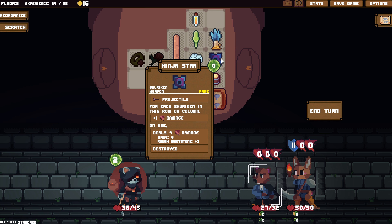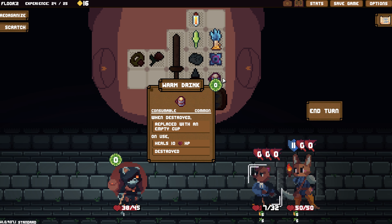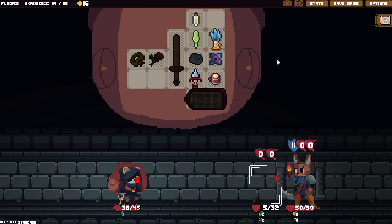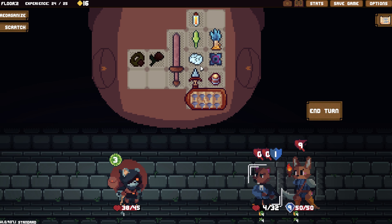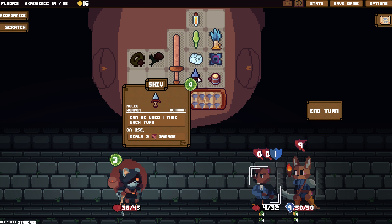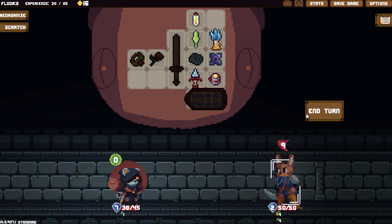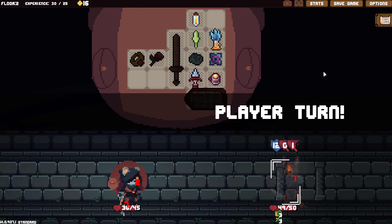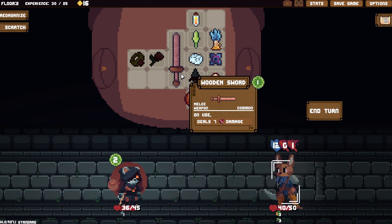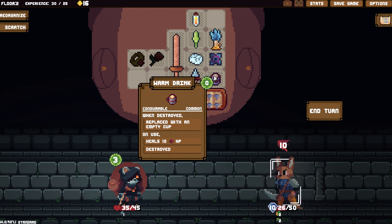Pretty shuriken in this row or column, plus one damage. I'll wait on that then. And they're going to take damage just from attacking me too, because of the throws. You're doing nine damage. Kill you. We'll do a block. Zero and one.